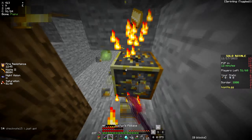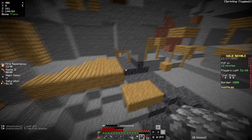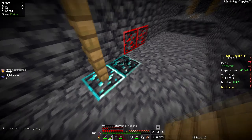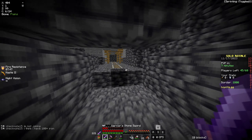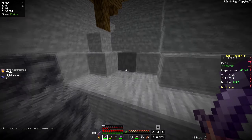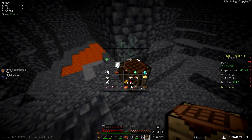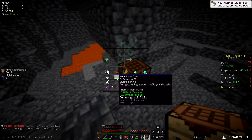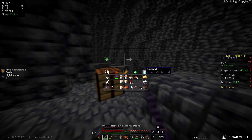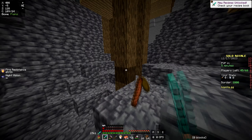We'll just continue to go deeper into the cave. Got some gold here — not too shabby of a start. After all this running around, we find something of value. We can now at least get enchants and a sword. Since I haven't found any water, let's make it five lava buckets so I can make my obsidian and have one for fighting. I will make this and save the rest to make my enchant table.